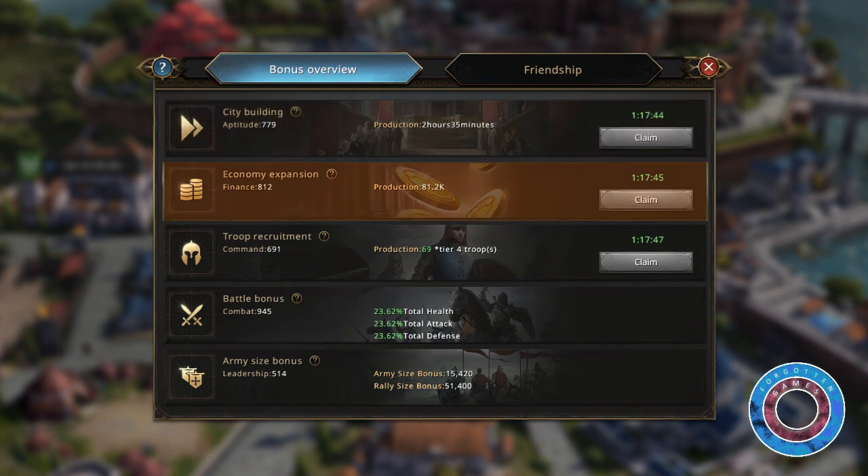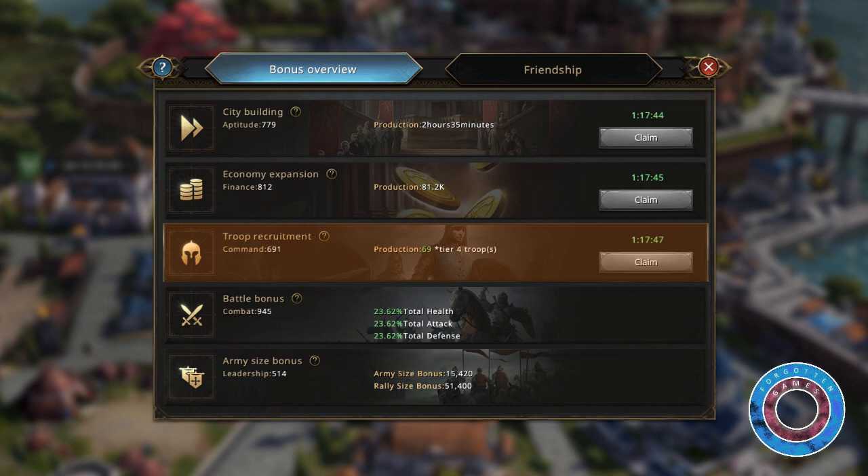Finance gives extra gold dragons. Command provides extra troops based on your highest unlocked troop tier. When it crits you'll get double the reward.